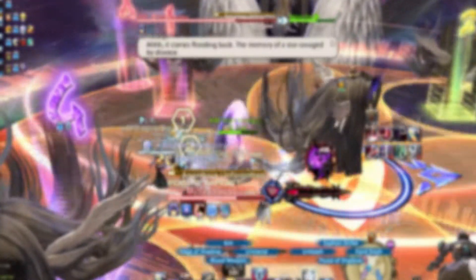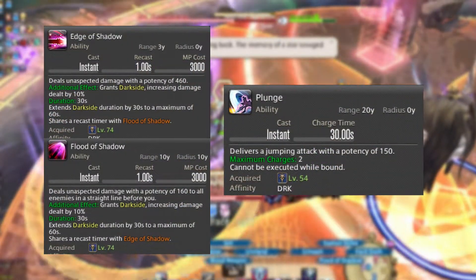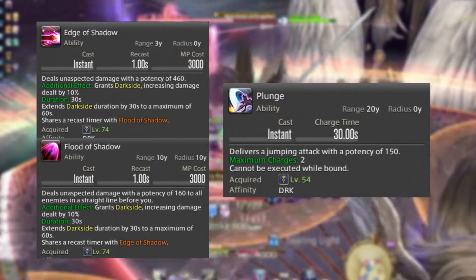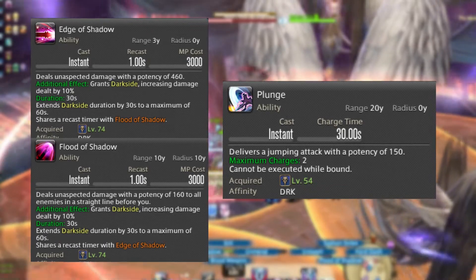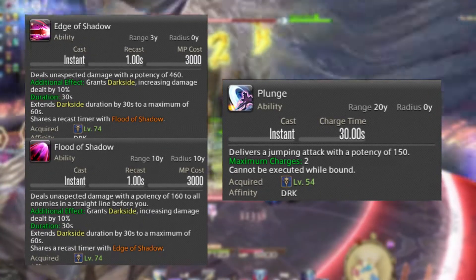Now that we've looked at the GCDs, let's go ahead and dive into your off-GCDs, starting with Edge and Flood. Edge is a single target skill which grants Dark Sight, increasing your damage dealt by 10%, and uses 3000 MP. Flood is basically just like Edge — the only difference is that it is a straight line AoE.